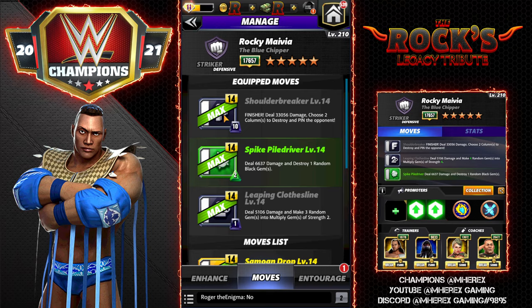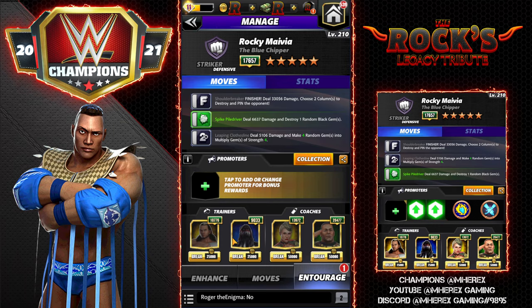I have two move sets for you. He's very straightforward — similar to Harper. The first one: Shoulder Breaker Finisher, 10 MP Black, deal 33k damage and choose two columns to destroy and pin the opponent. Spike Pile Driver, 2 MP Green, deal 6k damage and destroy one random black gem. Leaping Clothesline — deal 5k damage and make three random gems into Multiply Gems of Strength 2.